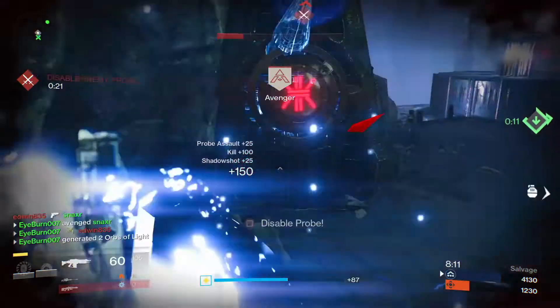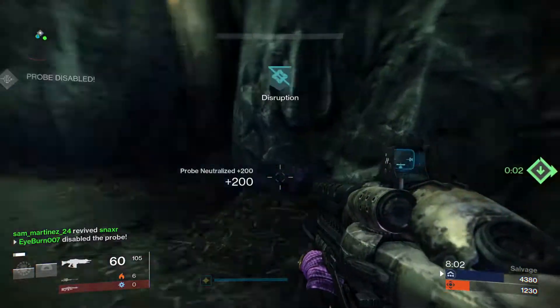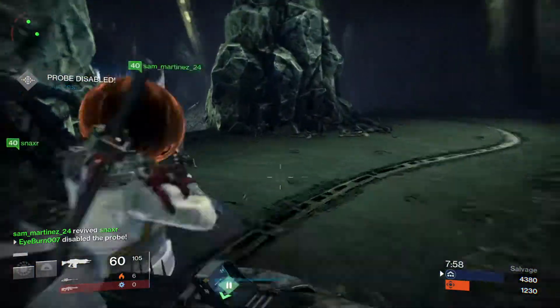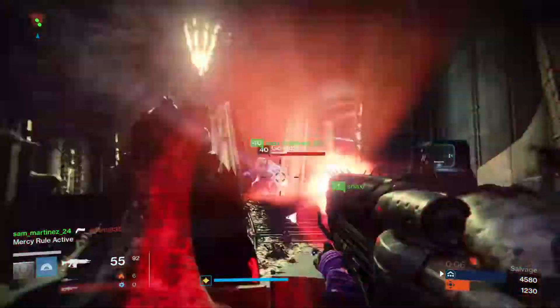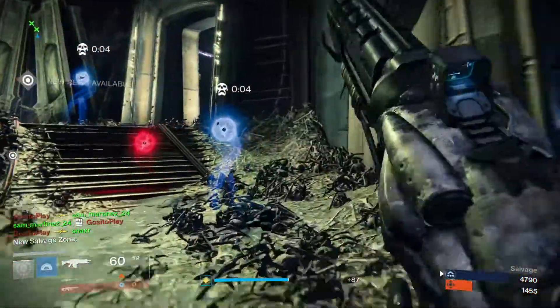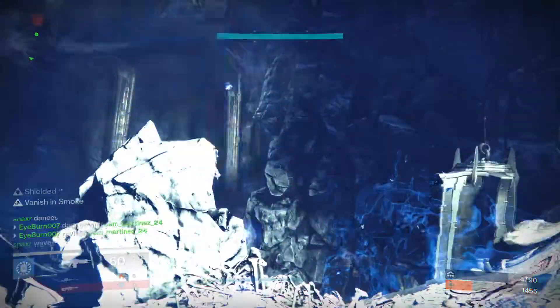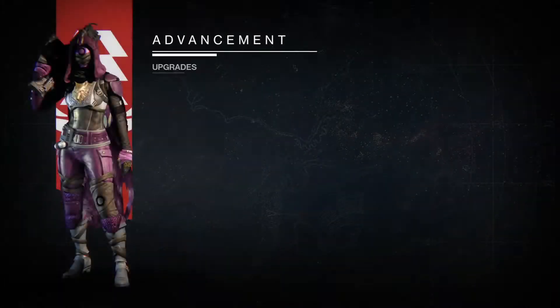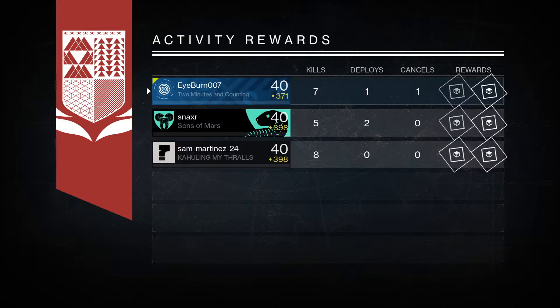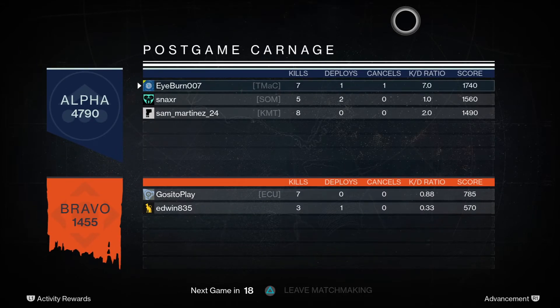Guardian down. Hostile probe deactivated. There's a new relic, go and get it. There's a mercy for you, bros. Whiff. Man, Cauldron can be our map sometimes, huh? Did they just tend to come in one at a time or what? In the beginning — oh, rocket launcher, nice. That's sad for them. How much? Of course, how much?